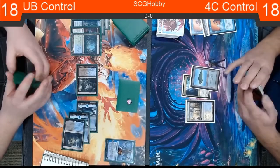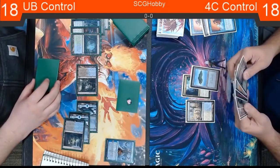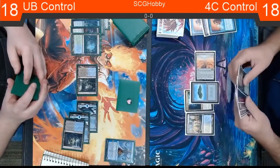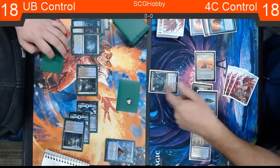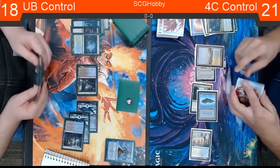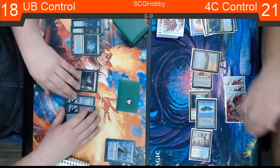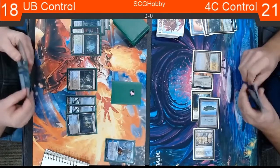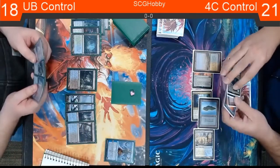There's a Narset that's going to be cast, and it sets up to take over this game. Four-color control plays a lot of Haymakers, but Uro cantrips and Omnath cantrips — since these are sorcery speed, Narset kind of shuts that off, so they don't get that additional value. Josh is electing not to tick down the Narset because he knows about that Lightning Bolt. He'd rather make Devin use two spells or just keep that static ability in play than cash in for half a Dig Through Time.